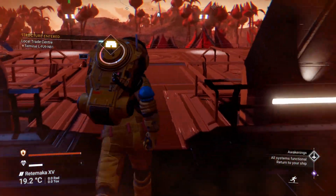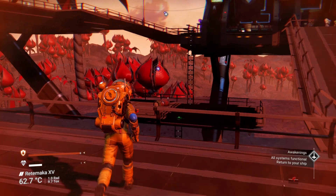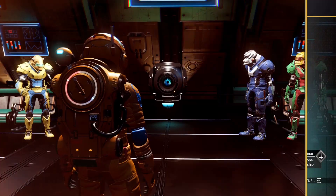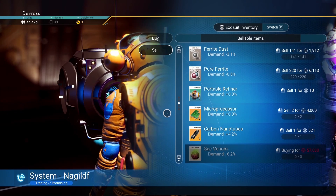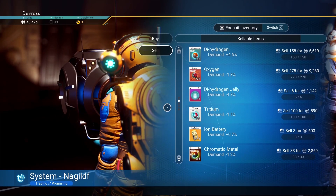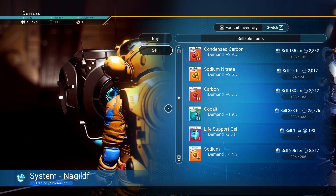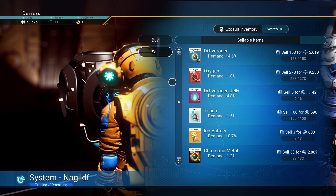Any resources to gather over here, any boxes? I'm not seeing any. We do have those ancient relics to sell. We're at 44,000. Let's go ahead and sell - keep the chromatic metal, we need that. Go ahead and sell these for 4,000. We need the batteries. Got the deuterium. Ship's too far away to do any selling - helps if I hit the right button. I'm seeing X instead of C. Whoopsies. Nothing else worth selling.